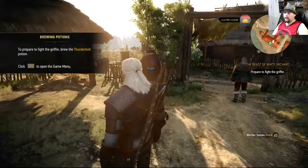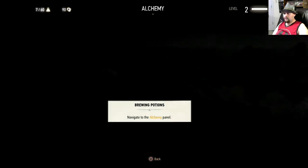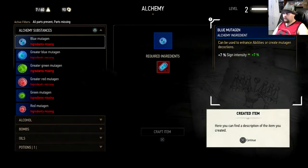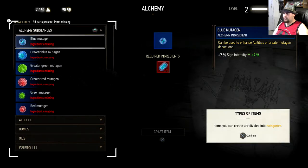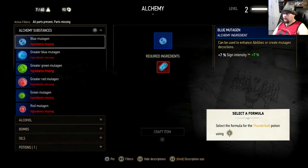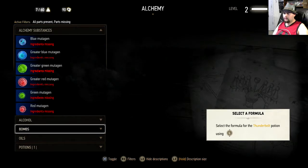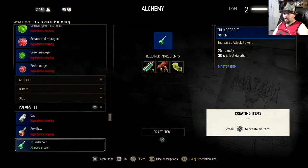To prepare to fight the griffin, brew the Thunderbolt potion. Now we're going into alchemy. To create an item you need the right ingredients. Here you can find a description of the item you create, and items you can create. Select the formula for the Thunderbolt potion. All parts present — okay, so all ingredients are there.